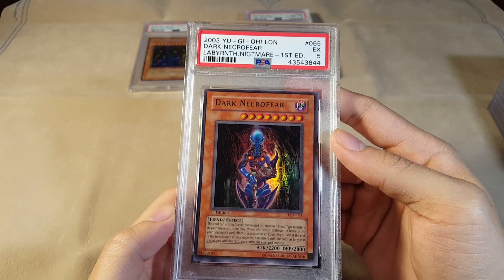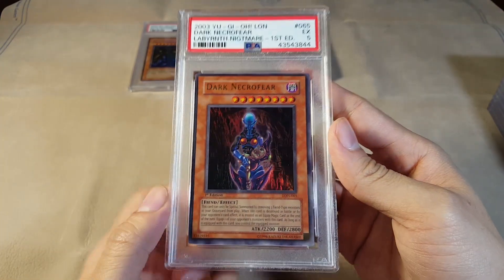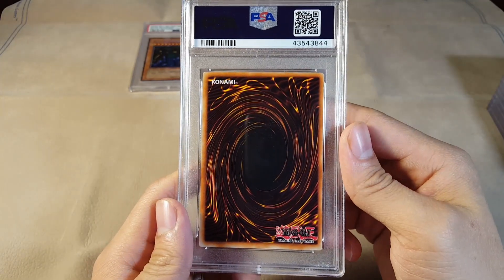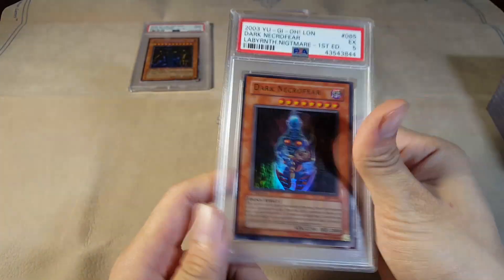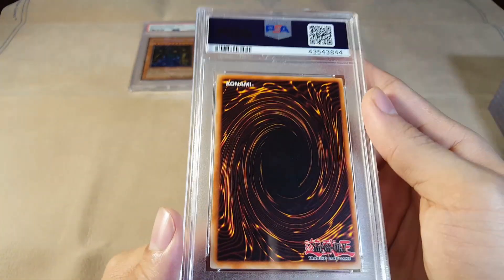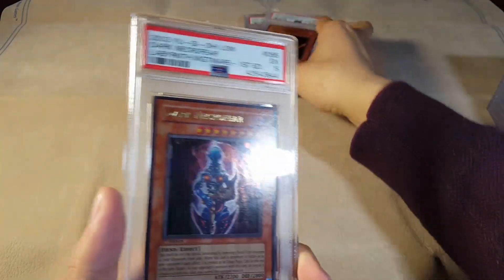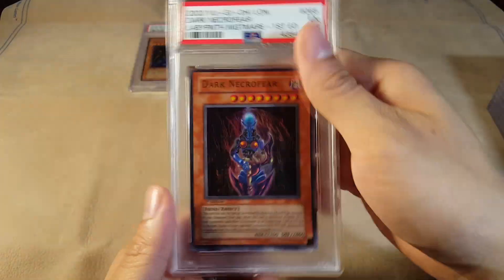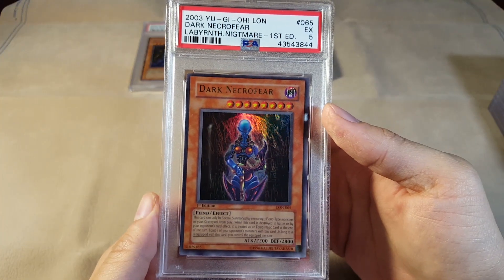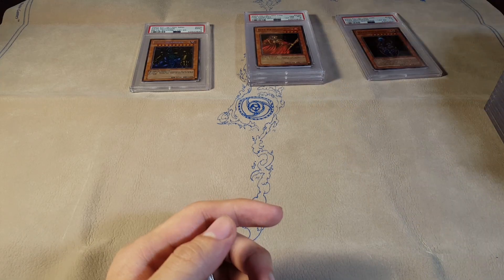Holy cow, this is an Excellent 5 — I think this is the lowest grade I've actually ever gotten. I've definitely never pulled a 5 before. That's so weird because I'm pretty sure this as well as the Fire Princess — well, this kind of makes sense I guess. They're both extremely clean cards but also this is one of those very difficult cards to grade. Lava, also notorious for being extremely difficult to grade.